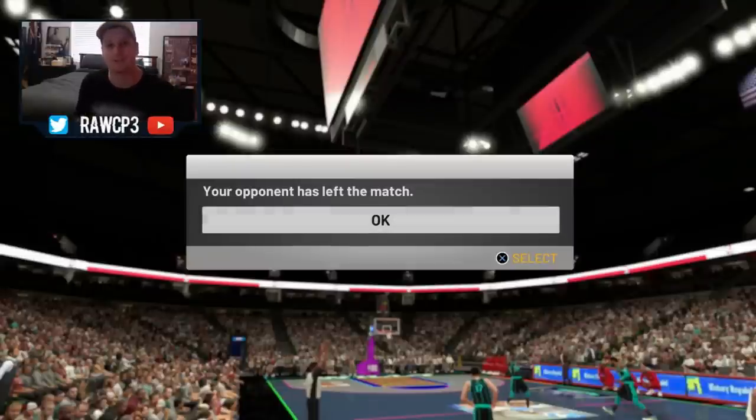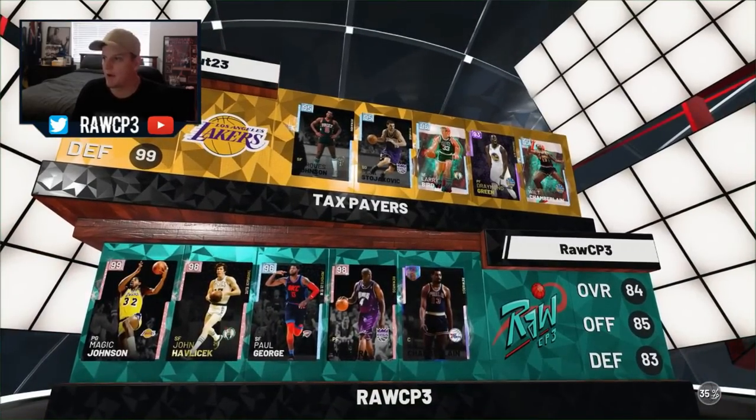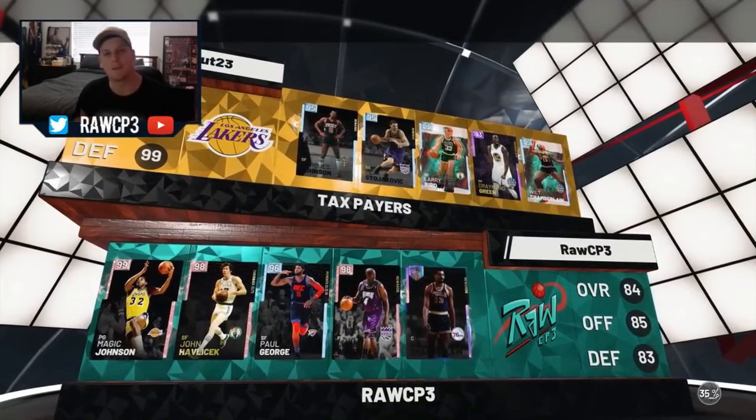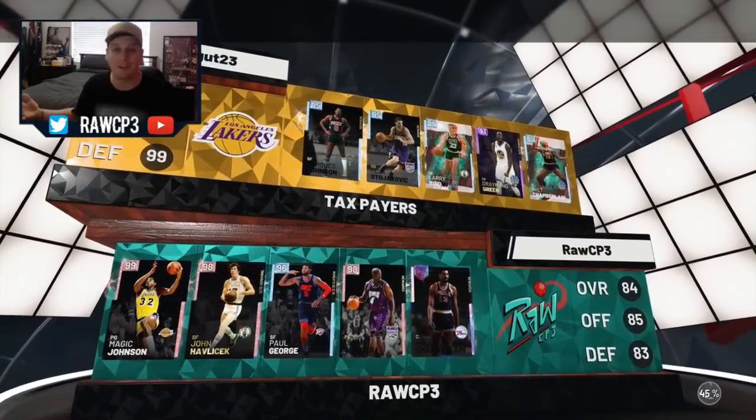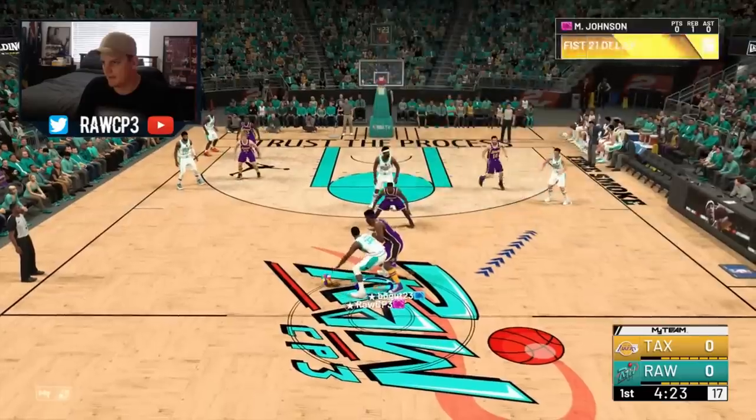Alright, second game up, guys. Looks like we've got a pretty good squad. Looks like we're going up against someone in Asia. Pink Diamond Hondo is going to put the clamps on him and drop some buckets. Hopefully this guy doesn't rage quit — hopefully we can get a nice gameplay. Let's go, Pink Diamond Hondo!